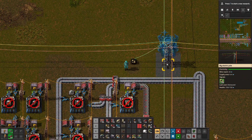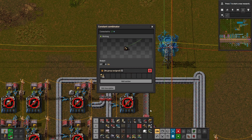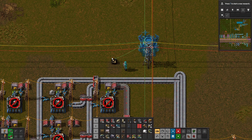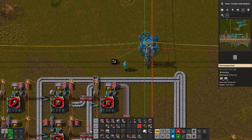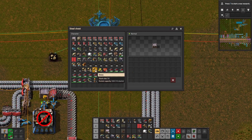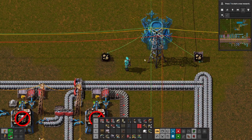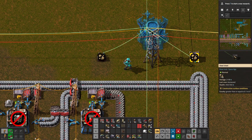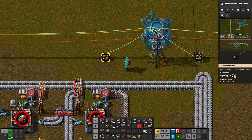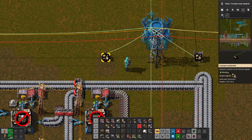If we scroll over the power tower — let's do 100 because this will make things a little bit easier — you can see it's sending out a signal of 100. Now what is the difference between this sending out a signal of 100 and, say, a chest sending out its own signal? I'm going to toss 65 in there and connect that. Now when we scroll over it we have 165, so we have a natural 65 coming out of the chest and an artificial 100 from the constant combinator to boost the signal to 165. That is generally what the constant combinator is doing.